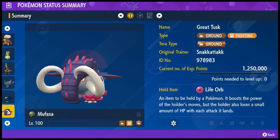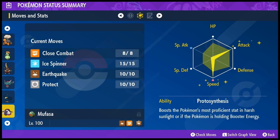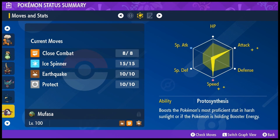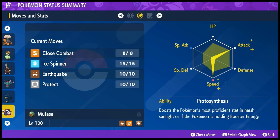The final member of the team is one from the last profile too — this is my Great Tusk, Mufasa. As you can see from the stat spread, it's max attack, max speed, with a little bit in HP. It's got a bunch of coverage moves: Close Combat, Ice Spinner, and Earthquake, plus Protect. Pretty simple build holding a Life Orb for the extra damage — nothing too crazy.